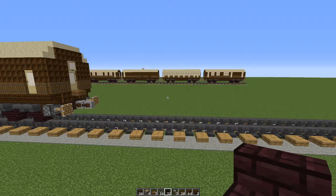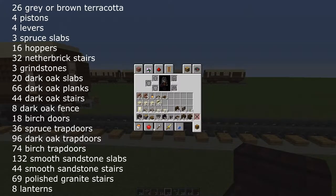To make a third class compartment car you will need the following. For the undercarriage: 26 grey or brown terracotta blocks, 4 pistons, 4 levers, 3 spruce slabs, 16 hoppers, 32 netherbrick stairs or blackstone stairs, 3 grindstones, 20 dark oak slabs, 66 dark oak planks, 44 dark oak stairs and 8 dark oak fence.